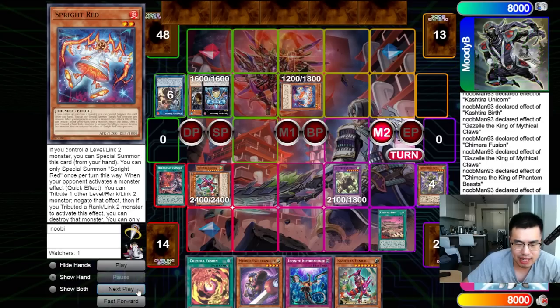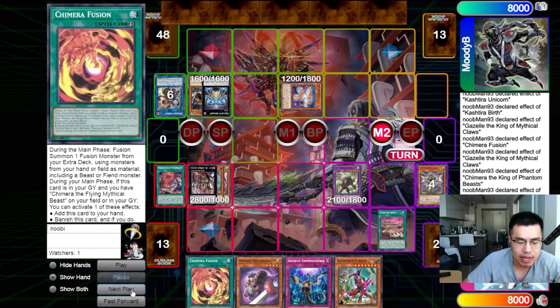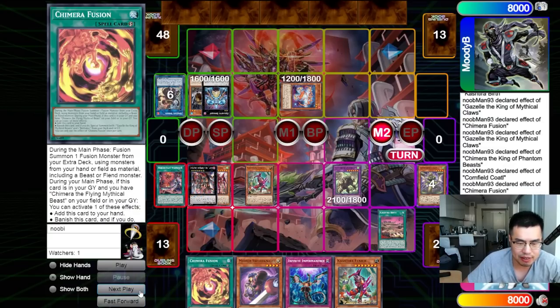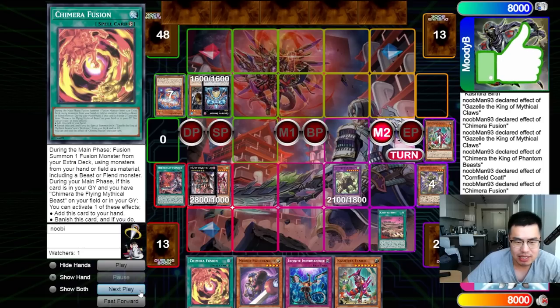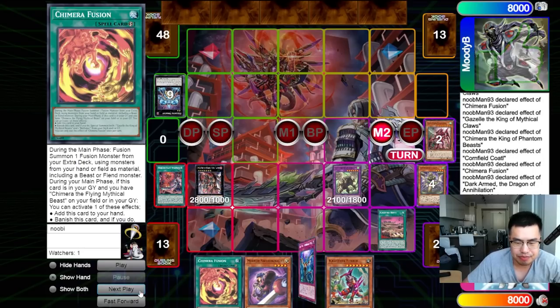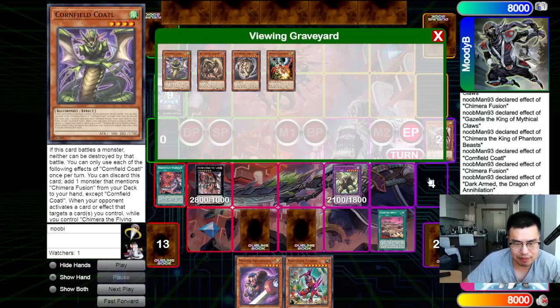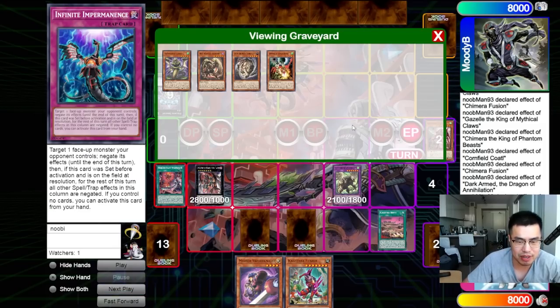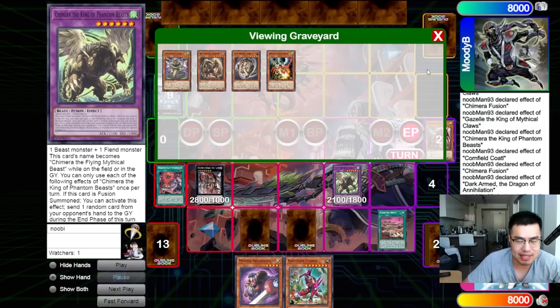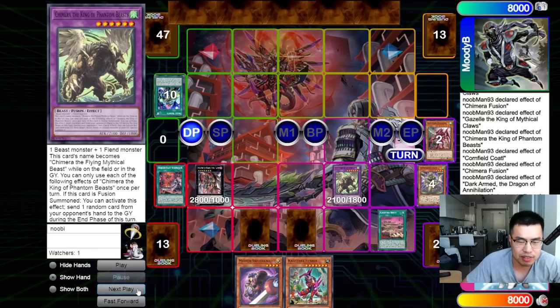Going to add back the Chimera Fusion, and then we're going to overlay these for Dark Arm. This Rank 7 toolbox is really useful for picking apart your opponent's board, so we don't have to burn the Chimera Fusion to make Chimera on our turn. Just going to pick apart his board piece by piece, getting rid of the weenies. Going to set these cards, end phase rip a card — and this is a really good spot to be in because we have Chimera Fusion, Imperm, the effect of Chimera to rip a card, and then on their turn we also have the effect in the Graveyard.